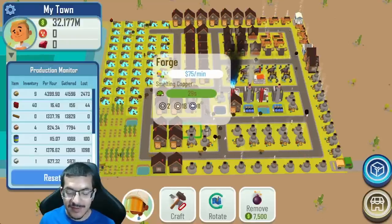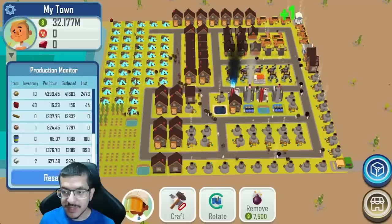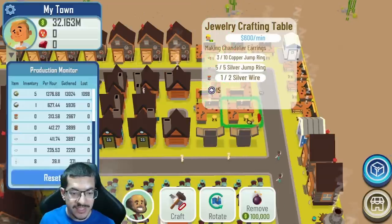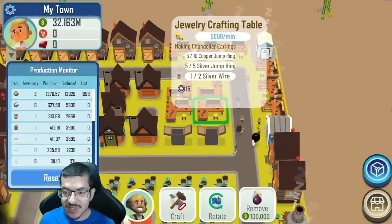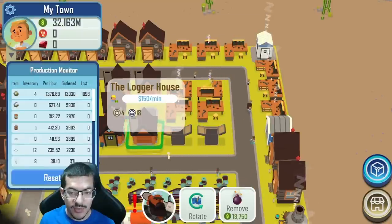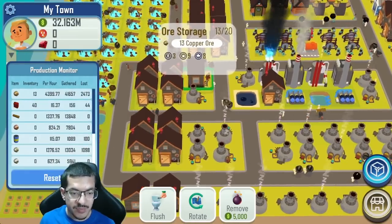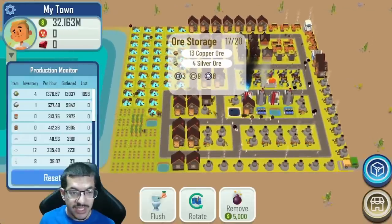That's probably because I don't have enough forges to make metals fast enough with all the ores coming in. If I could fit more forges I could probably make more metals. Also, if I had one more jewelry crafting table making chandelier earrings — like right here — I could make even more earrings, since the two existing tables are usually busy and don't have time to pick up silver wire when it shows up. With three tables working I think it would use materials better and probably hit at least 40 per hour.